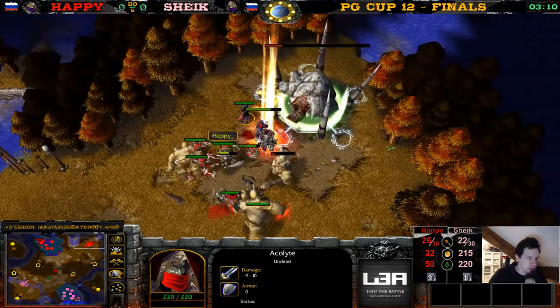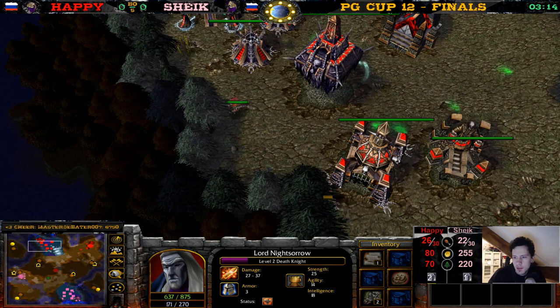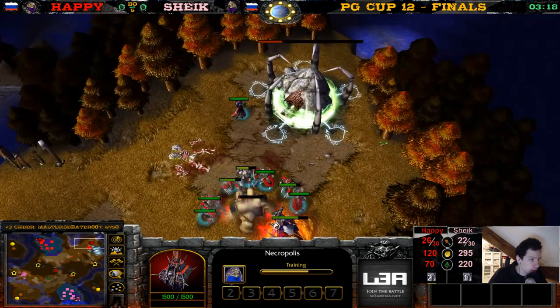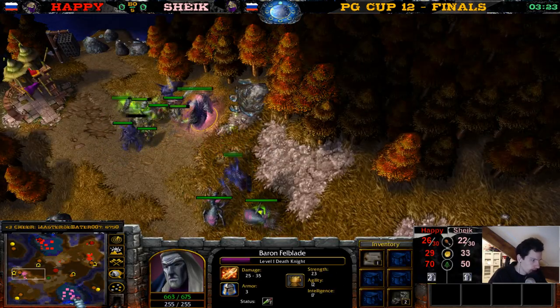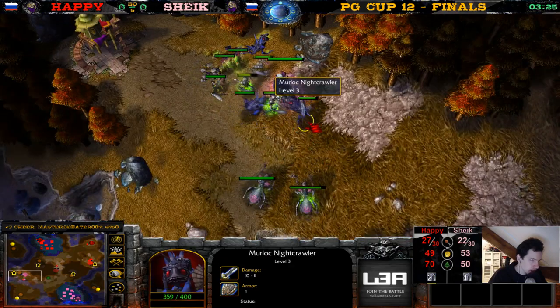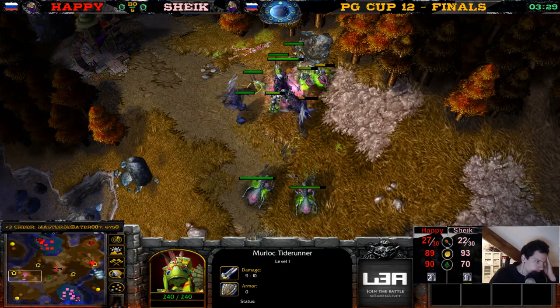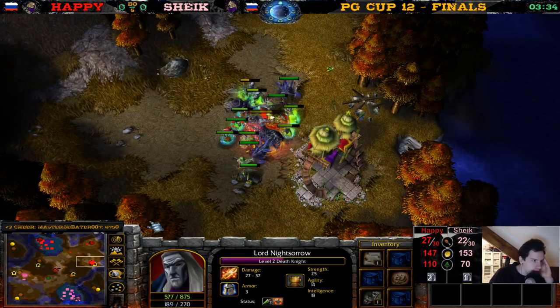The acolyte just summoning that expansion — the death knight I love. Beautiful! We see another acolyte being built for Happy. Chic is creeping here with fiends, killing a night crawler. All these murlocs are so doomed — Happy's keeping awesome micro on those murlocs as they're just dying.